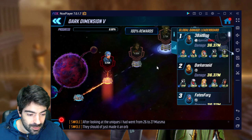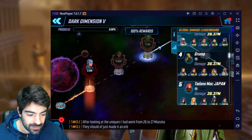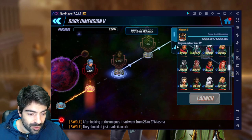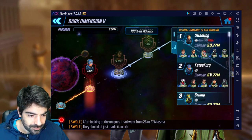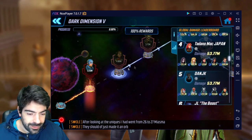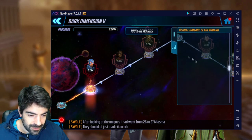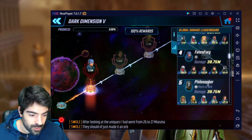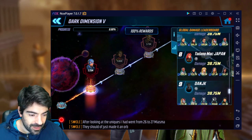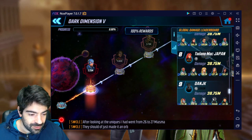Let's take a look at the nodes and how well Tanado Mac Japan did. On the first node he hit 36 million, so he one-shot it. On the second node we have 53 million across the board, and he also one-shot that node. On the first node he was using Captain Sam, Kestrel, Cloak and Dagger, and Sharon Carter.